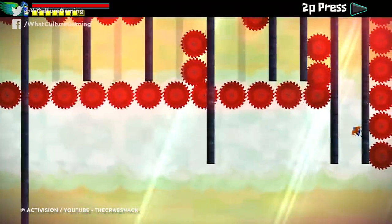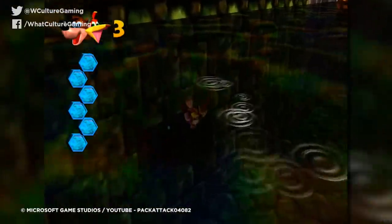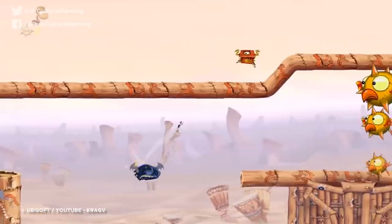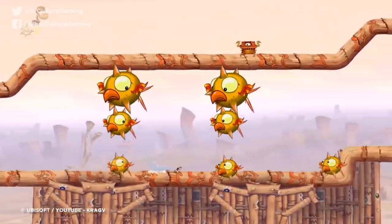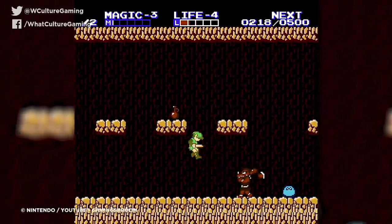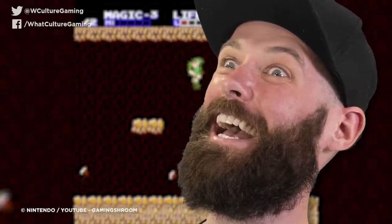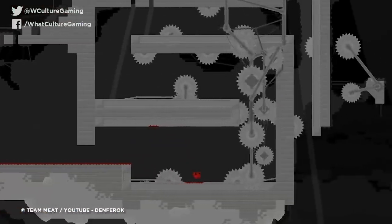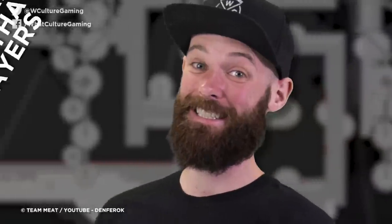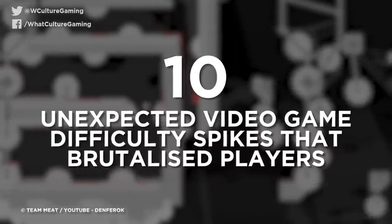The ways around this are numerous and would benefit their own article, but what we're interested in today are titles that seem to get it right but then drop the ball hard — before hoofing said ball right into our faces for good measure. These are moments that turned experiences from a casual but uphill climb into something more reminiscent of trying to climb Everest with your bloody teeth. So brace yourselves, as we're about to encounter some absolutely brutal difficulty spikes. I'm Jules, this is WhatCulture.com, and these are 10 unexpected video game difficulty spikes that brutalise players.